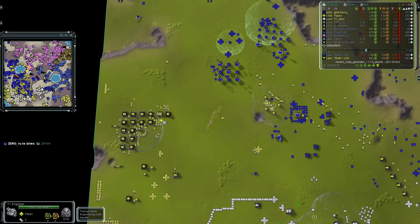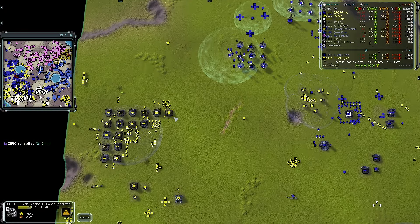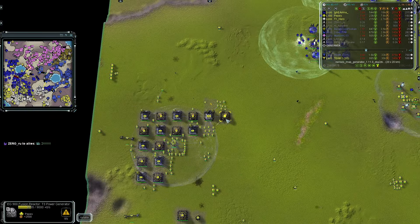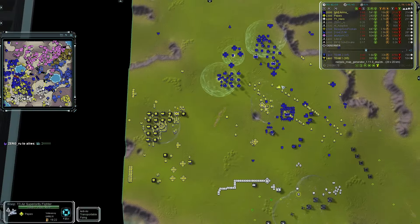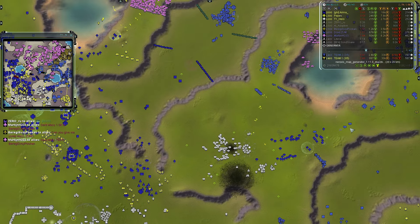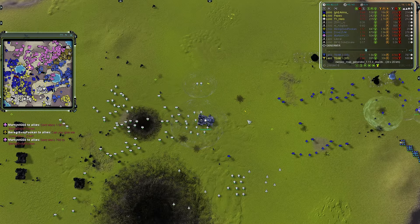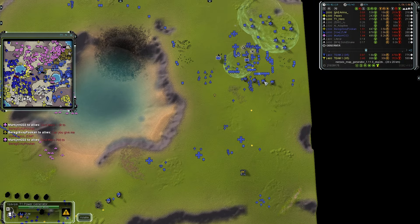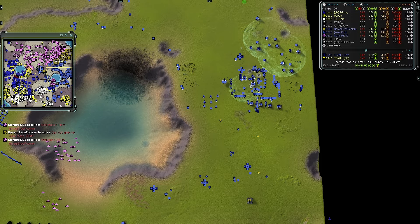Even if that pigeon gets hit repeatedly — since it's constantly being reclaimed — the AOE explosion from volatility will be null and void. A combined attack from Arima and T1 Hero pushing in on the southern edge, moving eastward and then northward. Team two is a little weaker there.